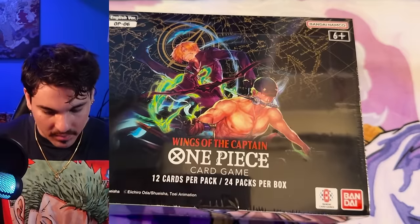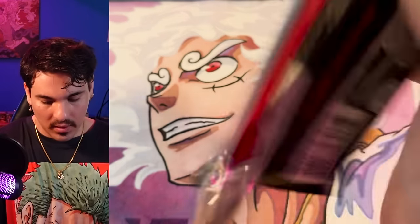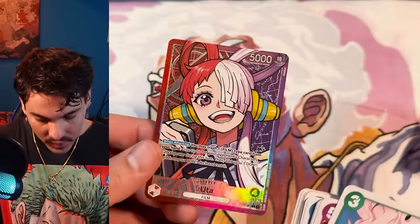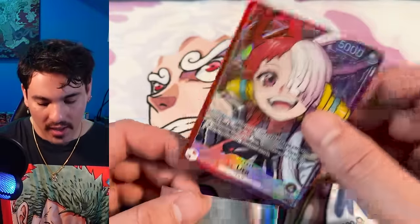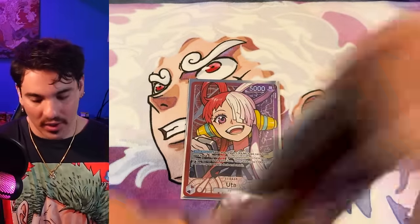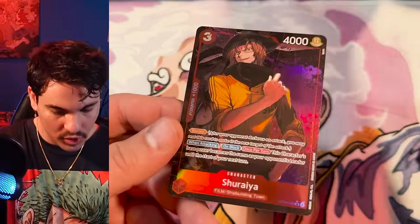Box number ten, getting there. Another alt art leader — Uta! That's three alt art leaders in a case. Wait — usually there are four in English, that's right, I'm mixed up. So we're still going to get two hits in this box.